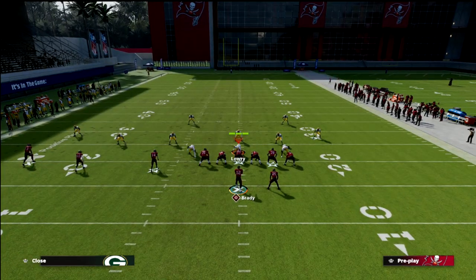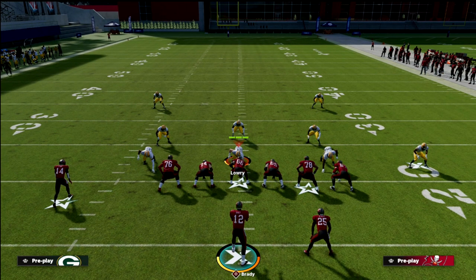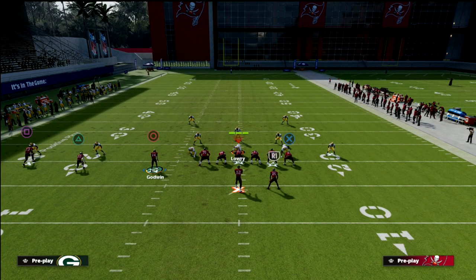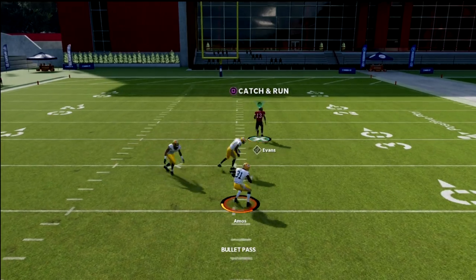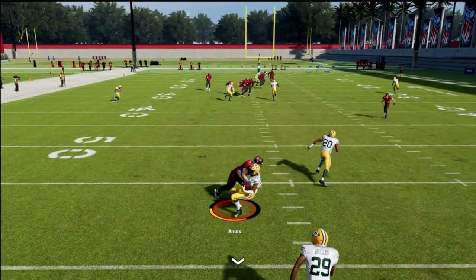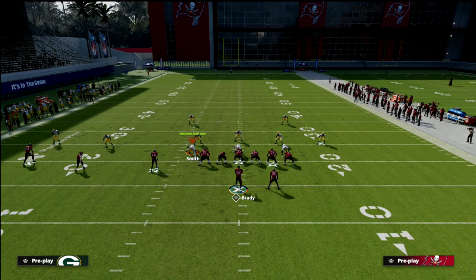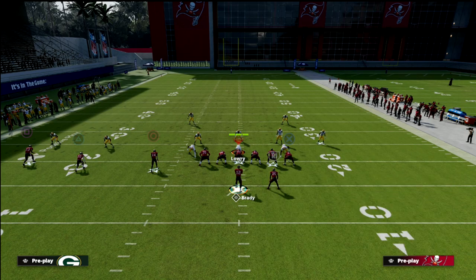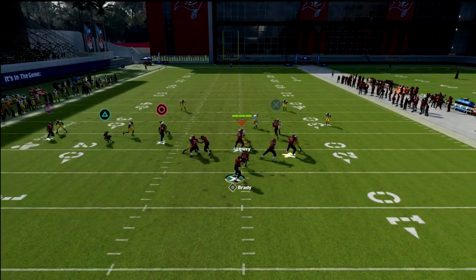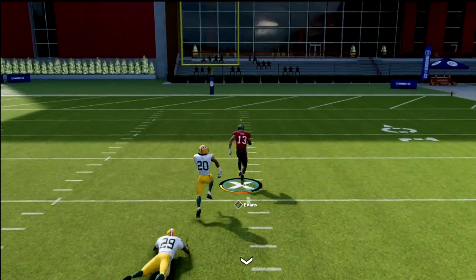This is also a very effective Cover 2 beater. What makes it so good against Cover 2 is that the deep halves really aren't great this year, especially against skinny posts — they tend to struggle. The skinny post is going to beat that coverage over the top, as you can see. Most of the time the opponent will be usering the deep half, so they're going to have to decide whether to guard the tight end route or the deep skinny post. The in route is really underrated — using the smart-routed in route pushes all the coverage to that side and gives you a great opportunity to hit the skinny post over the top against Cover 2.